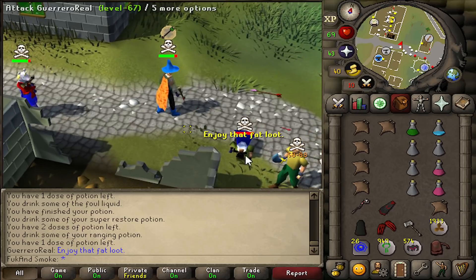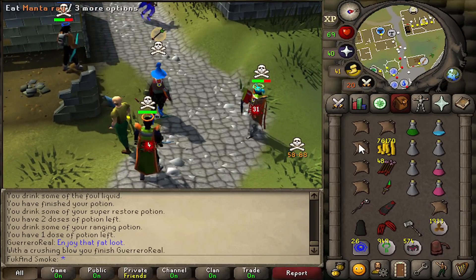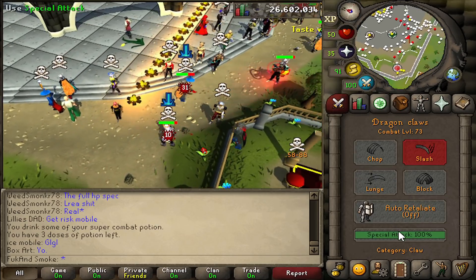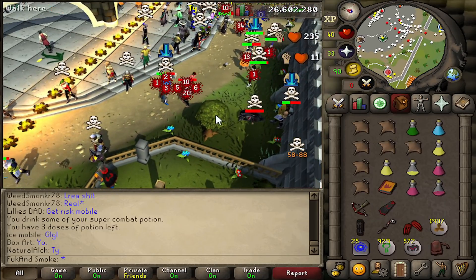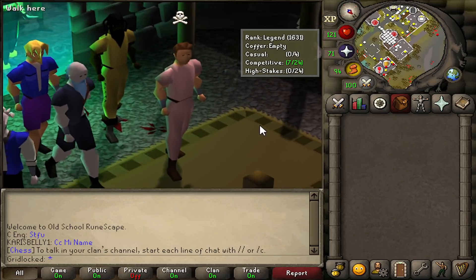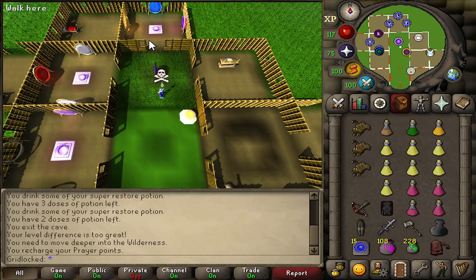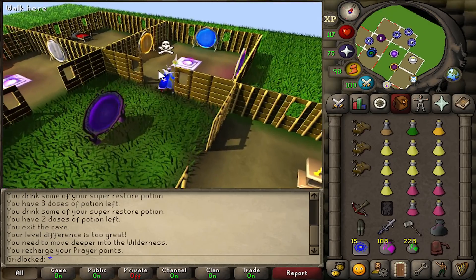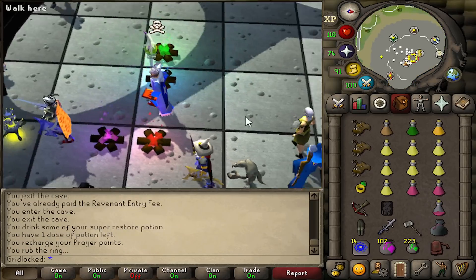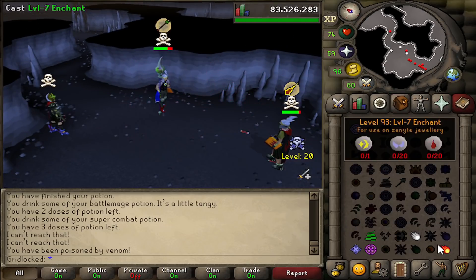I want an actual PK fight. Enjoy that fat loot. That was so laggy. I look pretty good naked and in HD. The house is really... I think the word would be vibrant — saturated. Hey, look at all the pretty fires. I decided to go back to Rev Caves and ran into these guys.